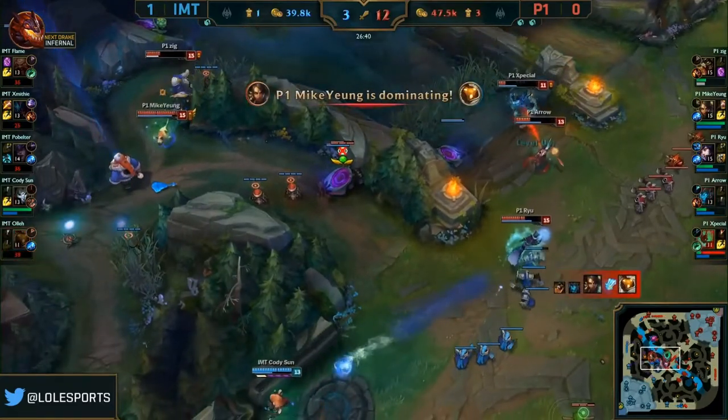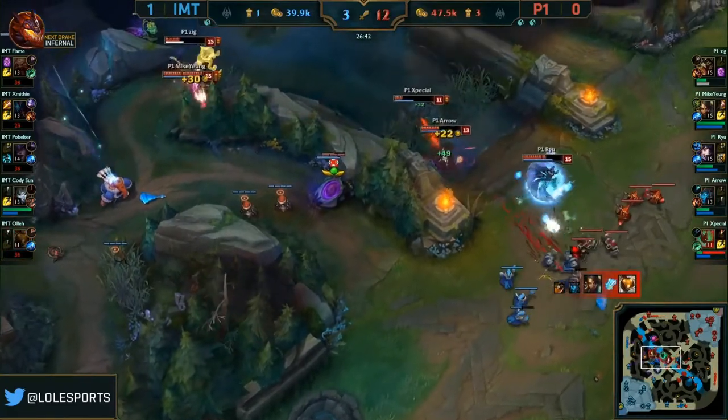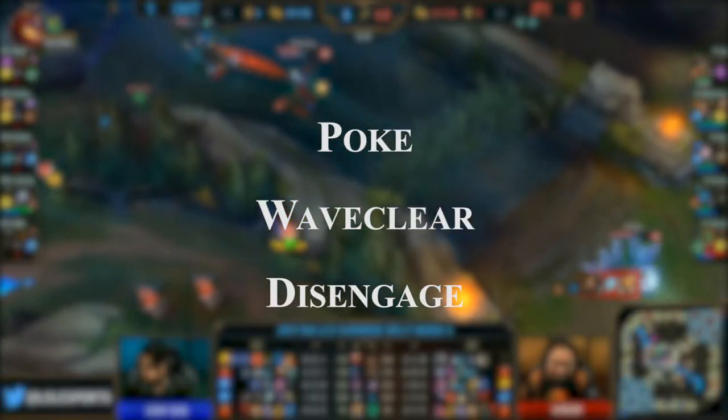In order to create a poke composition, you will want to focus on three things when you are drafting: Poke, Wave Clear, and Disengage.